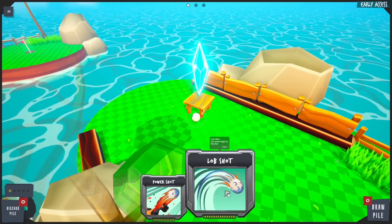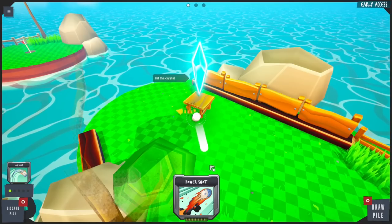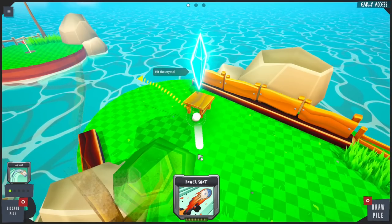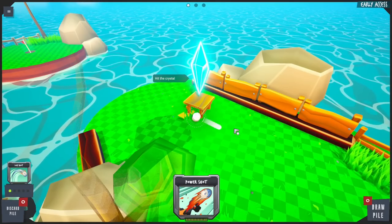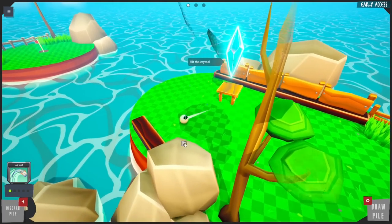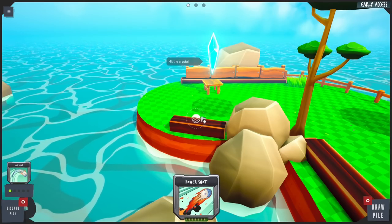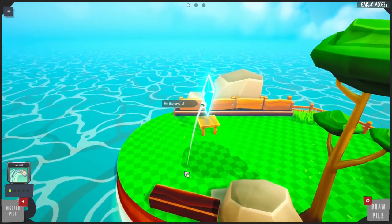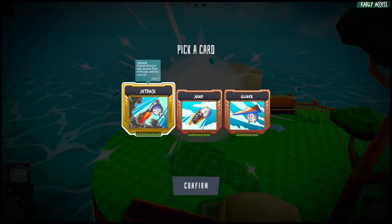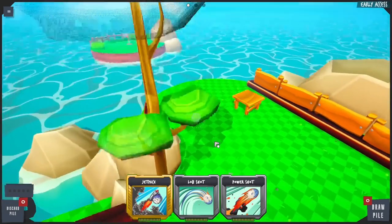Do we have to get on this? We gotta do a lob shot. Am I too close for that though? Oh no, I messed up by being too close to this thing. I just wasted my shot. Lob shot — let's get that crystal. Boom, got it! Oh, we get to choose what we want!